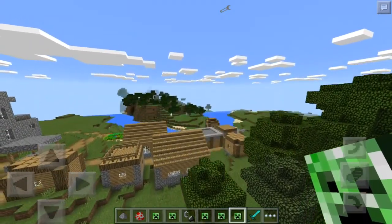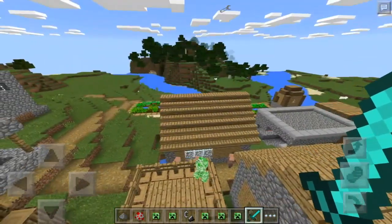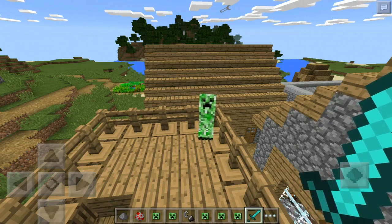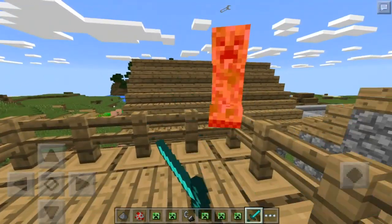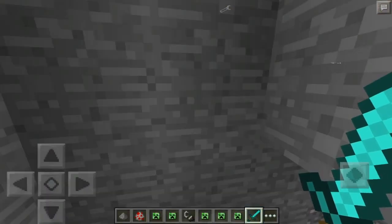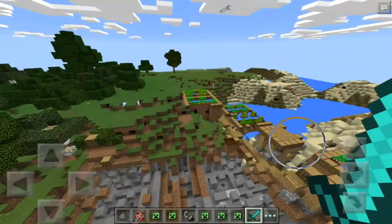Now I'm going to show you the power of the nuclear creeper. The difference between this creeper and the rest is that if you kill it from range it detonates normally, but if you kill it via diamond sword or with your fist, guess what happens - it creates a large, large destruction. One, two - we get this delay, you hear the sound, the magical sound of boom. And let's just wait until these chunks update.